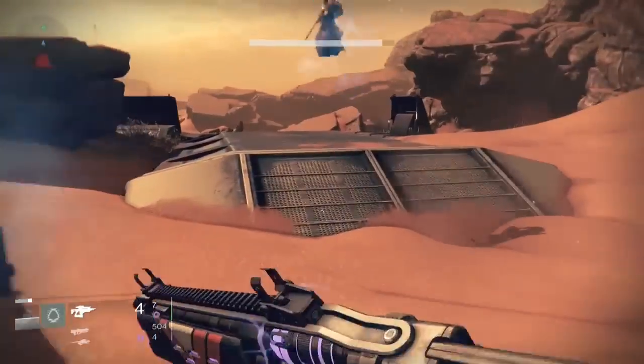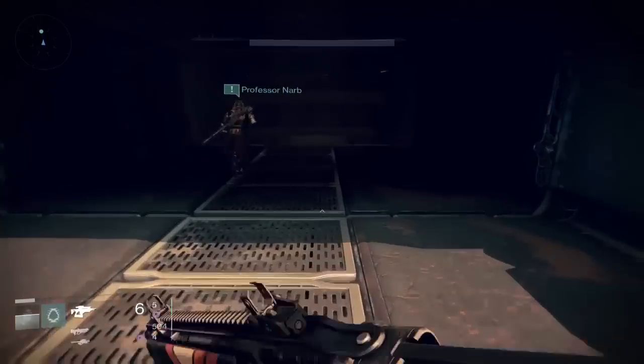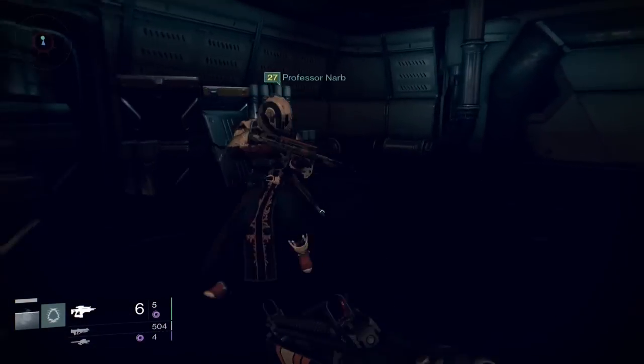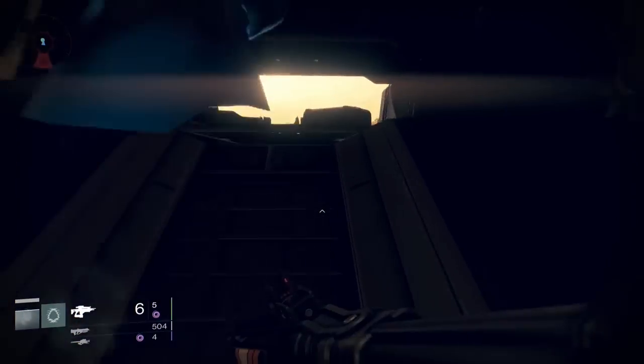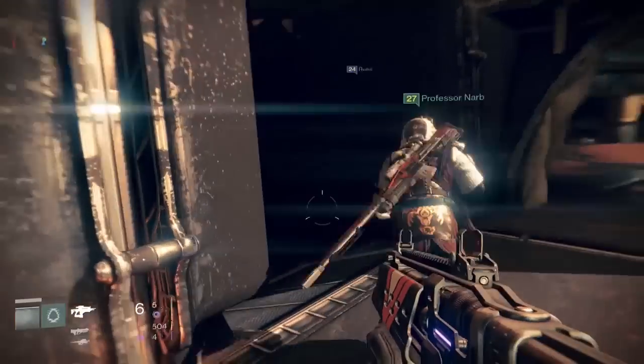You just want to check all the rooms — make sure you check every corner and grab those relic irons. As you run around you might also find a couple of nodes on the ground. Nodes are these little copper-looking sprouts that come up; they glow a little bit. Hold X on them and you'll be able to grab a relic iron or two from that.